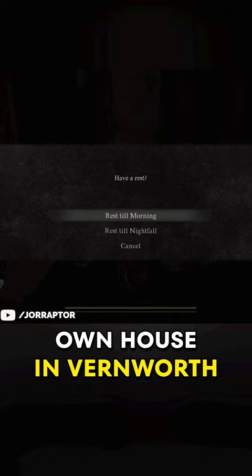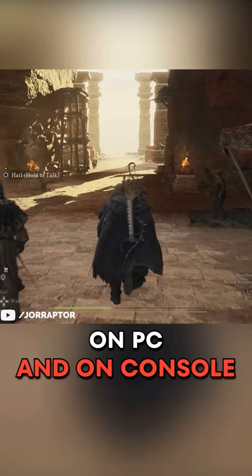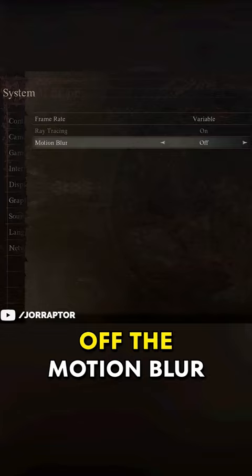There are performance improvements on PC and on console. You can now switch from the variable frame rate to a locked 30, and you can also turn off motion blur for a sharper image if you want.